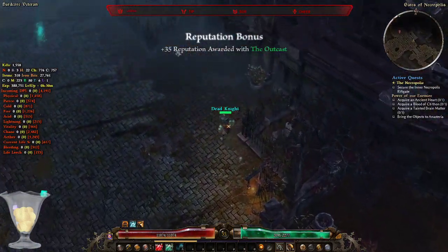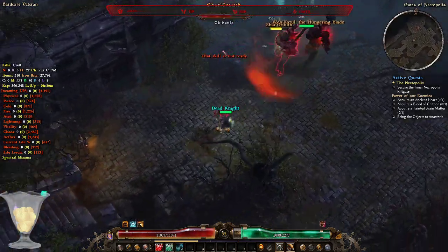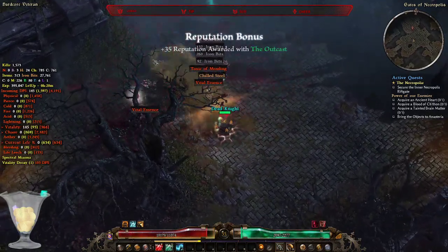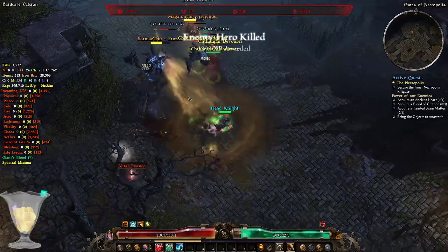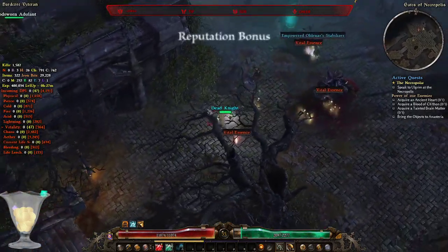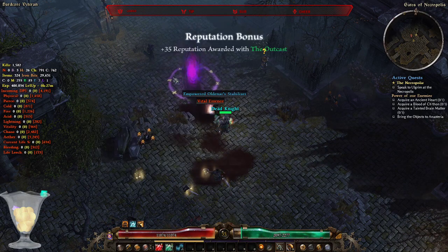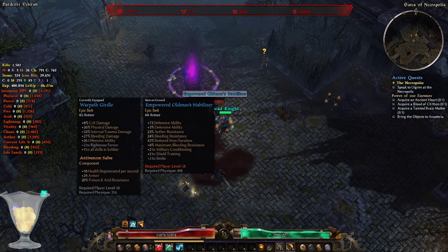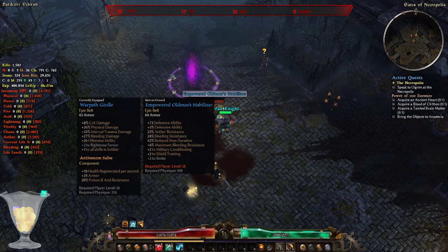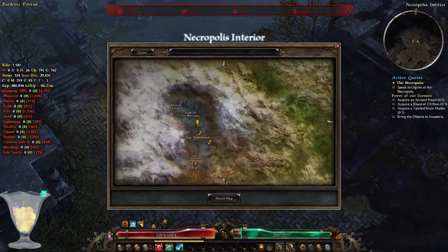Two elites — Mark of Torment is on cooldown but I didn't need it. I've managed to secure the inner necropolis waypoint. There's a belt requiring level 58 — I'll keep it in my stash. Let's collect it and let's talk to Ulgrim. Ulgrim tells me I need to destroy the blood wagon first before I can enter the tomb.